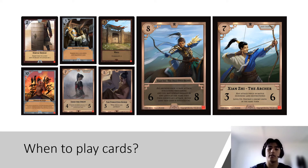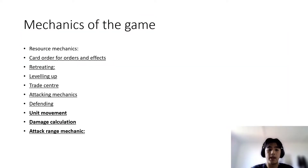For when to play cards: all card types can be played on your turn and your bonus turn; however, for most cards, you can only play them on your turn. The key game mechanics we'll be discussing are resource mechanics, card orders for orders and effects, retreating, leveling up, trade center, attacking, defending, unit movement, damage calculation, and attack range.